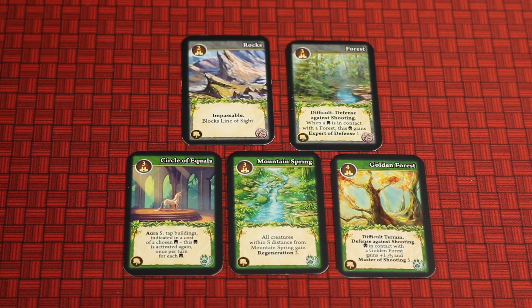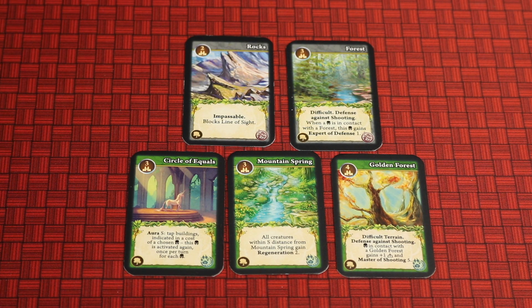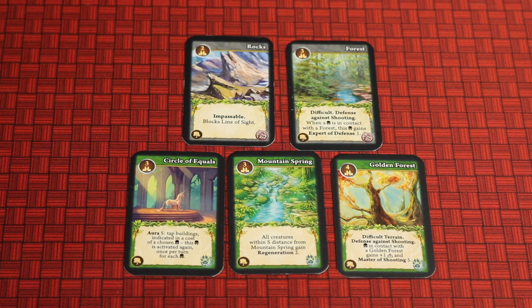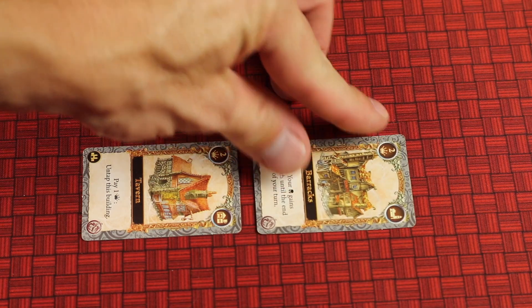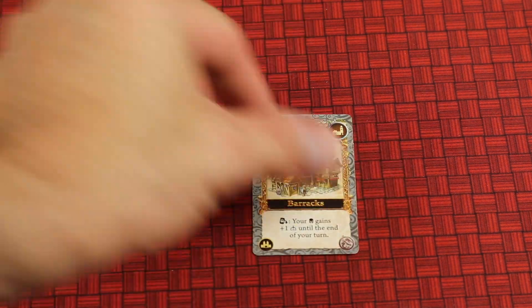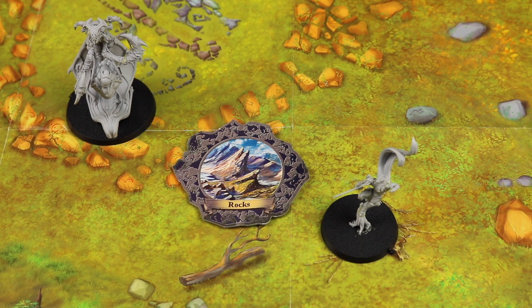The third phase is playing terrain. There are different terrain types you can place, and the cost is tapping a certain number of buildings — two, three, four, and so on. These do different things: for example, if you're next to a forest and someone tries to shoot you, you'll have an expert defense of one. Rocks will block line of sight. To place a terrain costing two, you'd tap two buildings — those won't be usable again this turn, but at the start of your next turn you'll untap them. For example, you might place rocks near your hero to block line of sight and prevent ranged attacks.